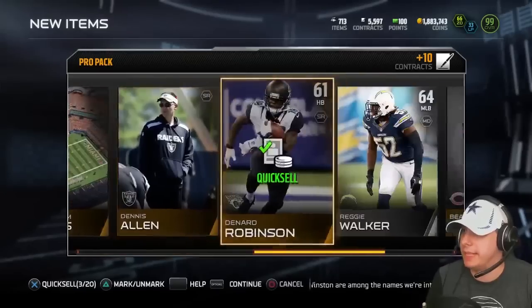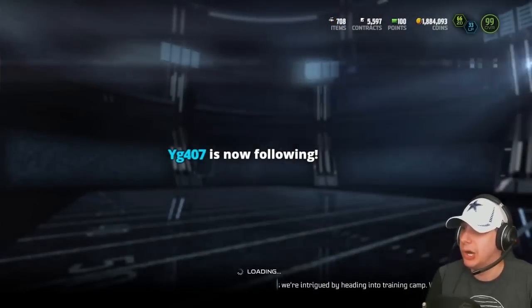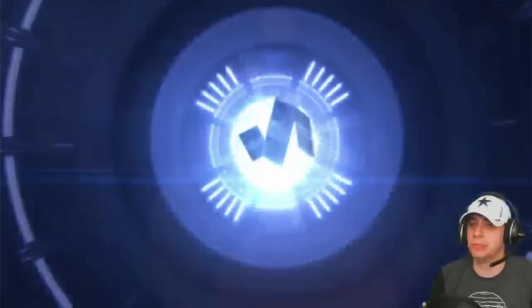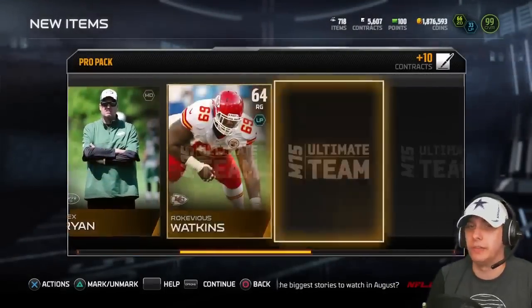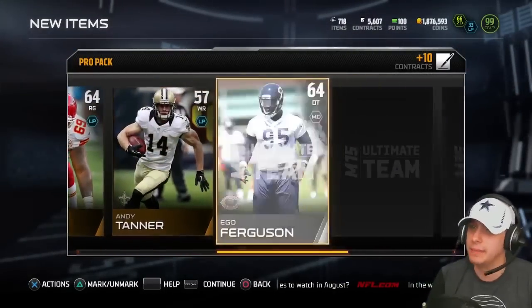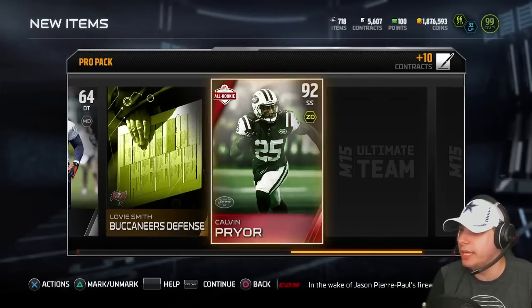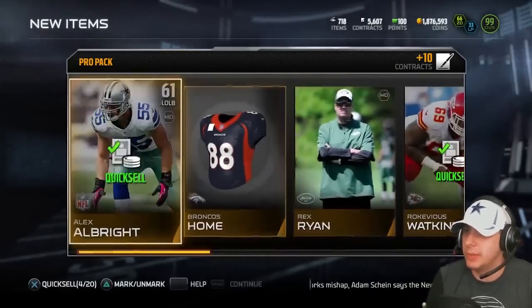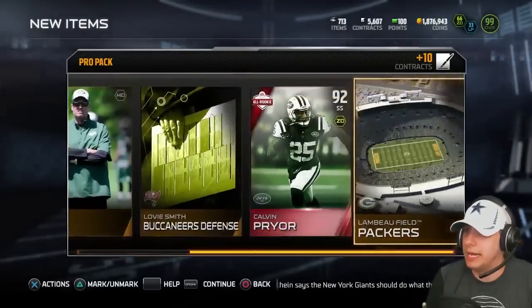I'm really banking on that Legend Pack at the end. But honestly, I did open up the Boss Barry in a Pro Pack earlier this year, so hopefully it's that Pro Pack luck — you never know. I actually really haven't pulled anything great out of any of the specialty packs all year. But we get an Elite — Calvin Pryor All-Rookie. That's not too bad; at least it'll come close to paying for the pack. Though I don't think he's going for a whole lot anymore.